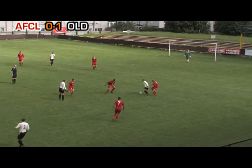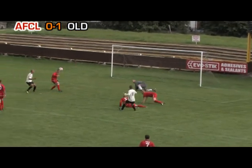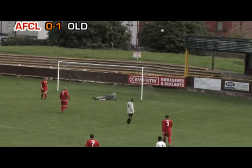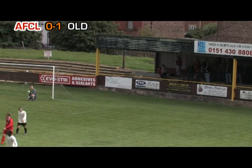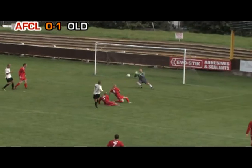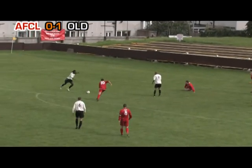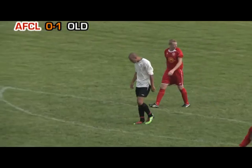O'Sullivan picks up the ball, holds off Derrifacker and bundles his way into the area. O'Sullivan shoots, Willis parries to Steele, O'Driscoll blocks and Kiraga comes in and smashes his effort against the top of the bar — AFC Liverpool escape going two goals behind. AFC Liverpool not dealing with the initial threat by O'Sullivan, invoking some last-ditch defending and a touch of luck to keep the score at 1-0.